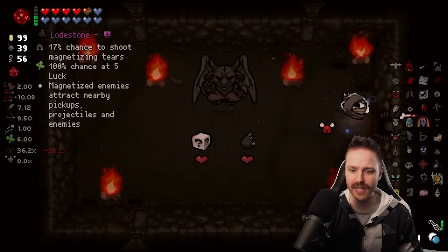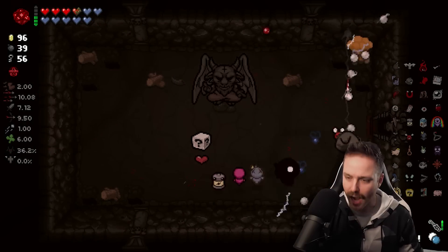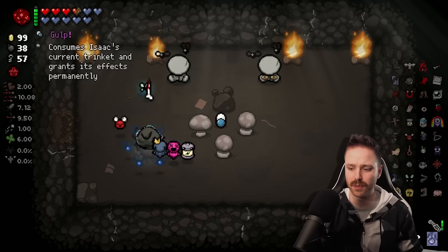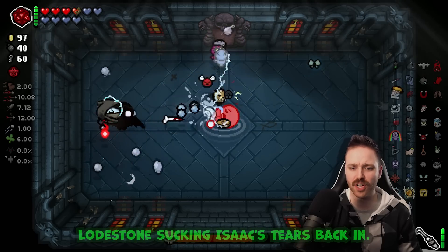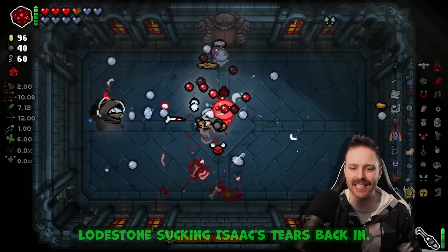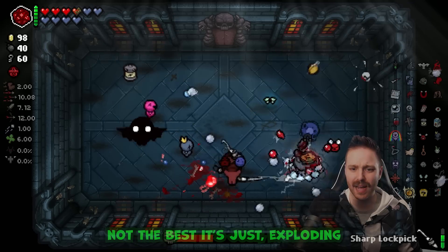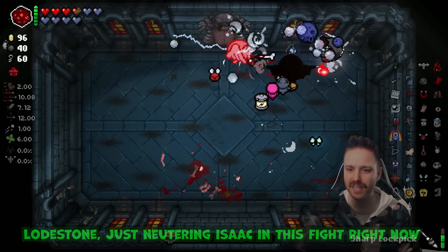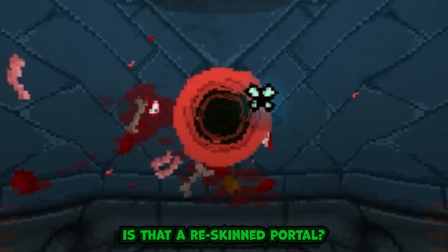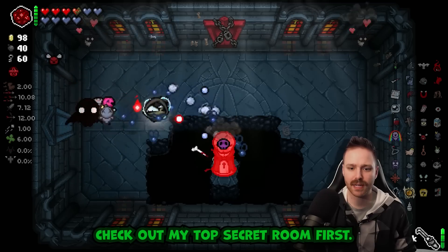Last deal with the devil - what do you got for me? Lodestone - I'm gonna take that. Options won't be useful for us. Reverse Moon card again. Isaac fight - Lodestone sucking Isaac's tears back in, that is really really good. Isaac having that ability though - not the best. Just exploding Lodestone, just neutering Isaac in this fight right now.